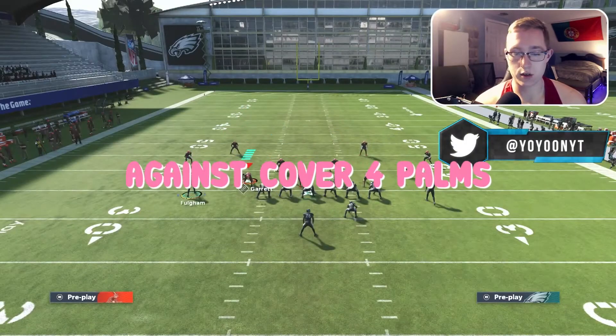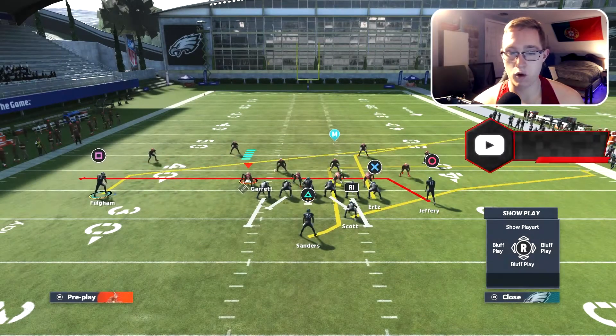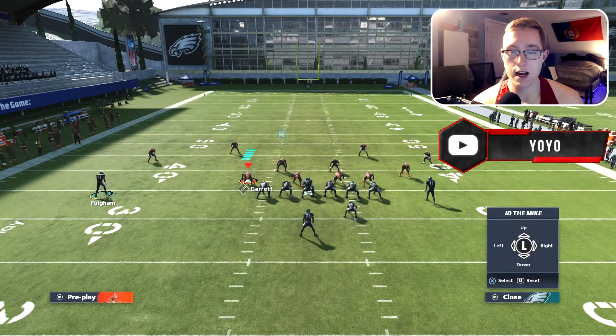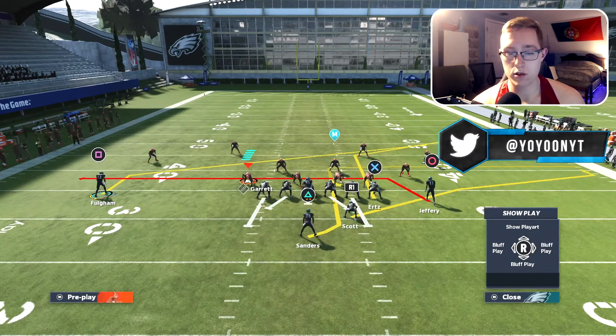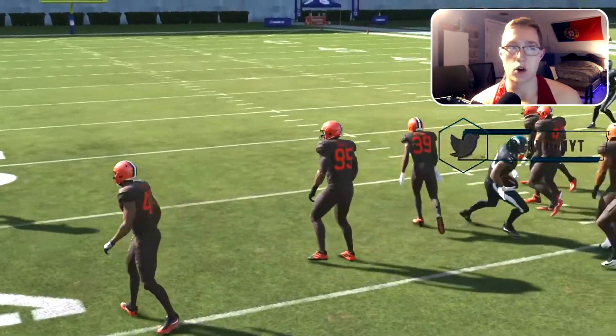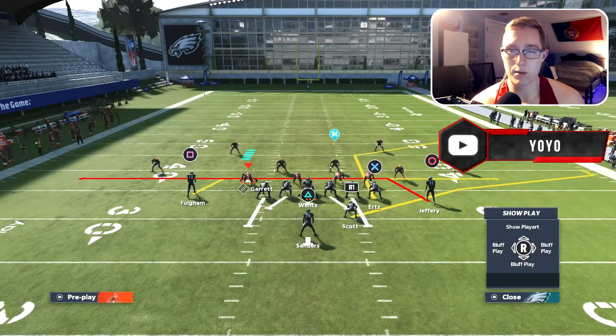Against cover four palms, motion out fully and you'll see there's no defensive back between the outside corner and the linebacker. That gap allows you to go ahead and do the low ball slant. When the receiver lines up, right when you snap the ball, just low ball it — an easy six to seven yards. That's pretty much it for cover four palms.